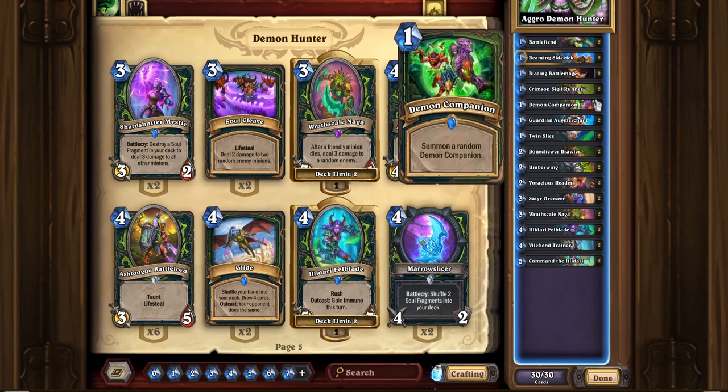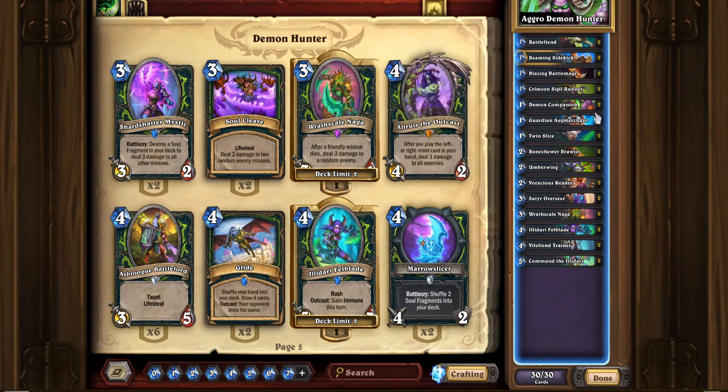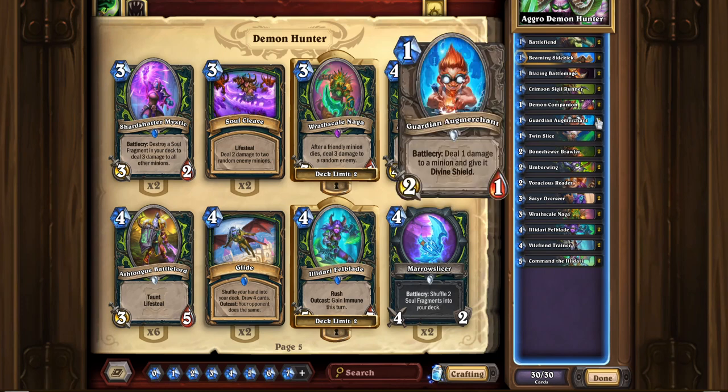Demon Companion is a really great spell. It either summons a 2/1 Huffer that charges the face for 2 damage, a 1/2 Leoc that gives your other minions plus 1 attack — often that's the one you want to get lucky on — or a 1 mana 2/2 Taunt, which is also pretty good. I wouldn't underestimate taunts. If you throw a taunt in the way of your opponent's attacks, you can keep key minions alive.